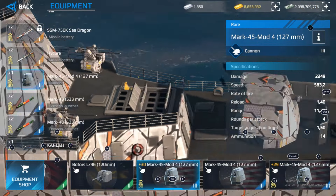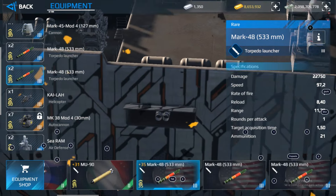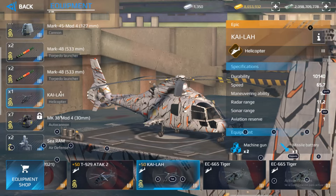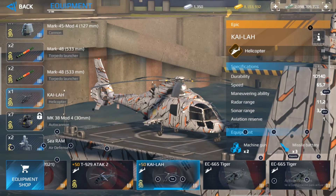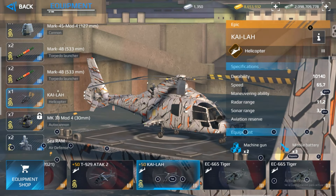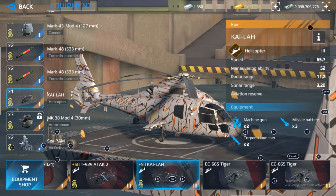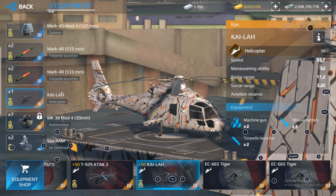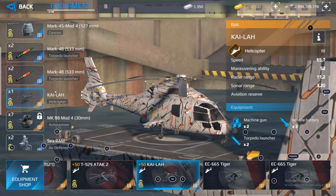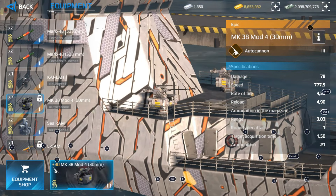We have the high-core missile and the Mark 45. Remember that you can change all of this equipment. Here are the stats of the helicopter: a durability of 10,000 points, a speed of 75 kilometers, a maneuvering ability of 52 points, a radar range of 11 kilometers, a sonar range of 3.20 kilometers. We have missiles, grenade launchers, torpedoes, and we can use our machine gun to destroy enemy helicopters, strike fighters, and even bombers. This is one of the coolest things about this frigate.